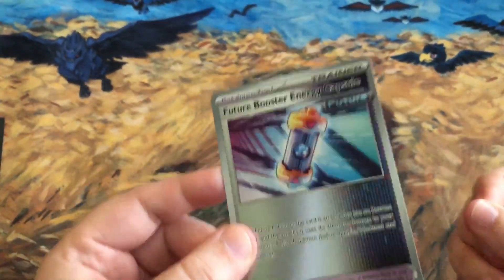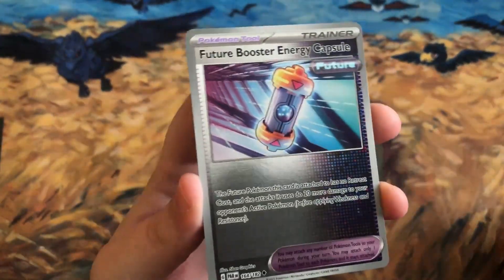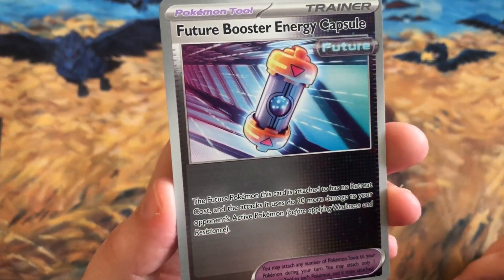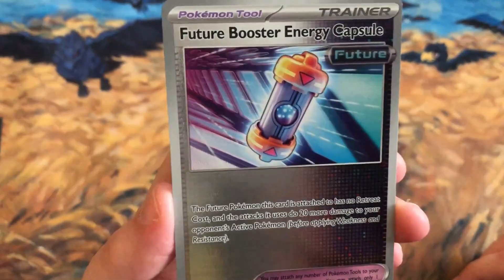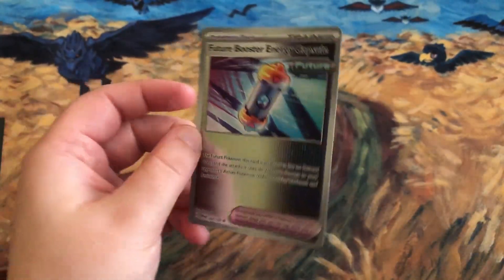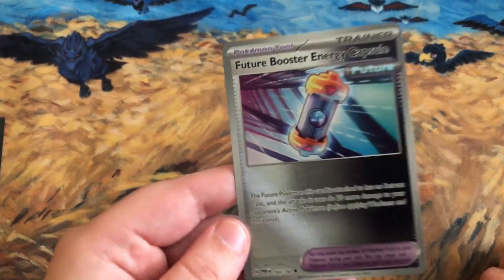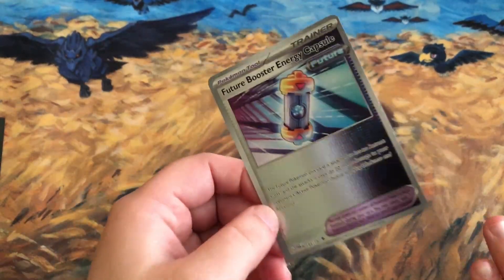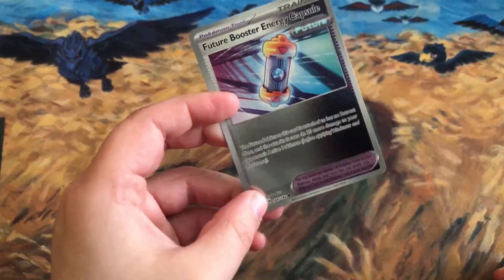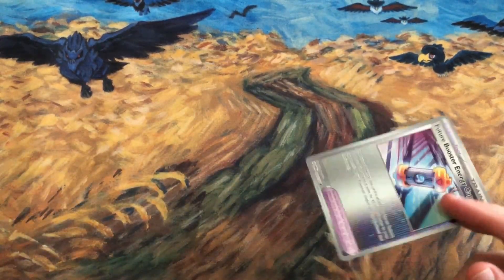A key card in the future Pokemon deck is the Future Booster Energy Capsule. The future Pokemon this card is attached to has no retreat cost, and its attacks do 20 more damage to the opponent's active Pokemon. If you attach it to Iron Valiant, who does a lot of switching, every time it comes into the active spot you can place two damage counters and also do extra damage. Pretty vital for the deck.